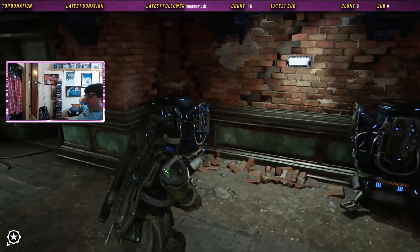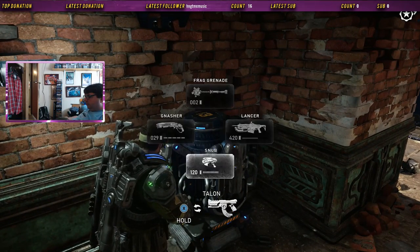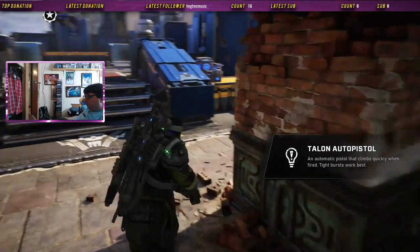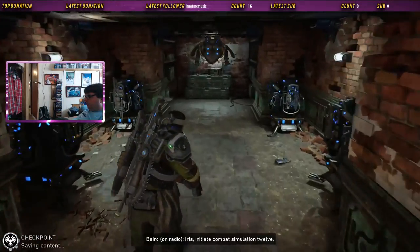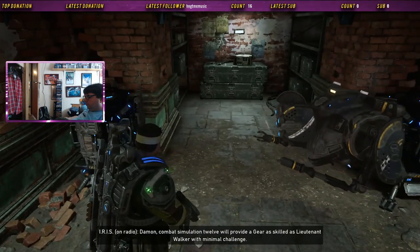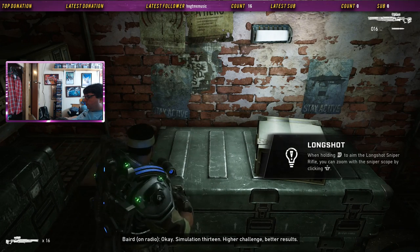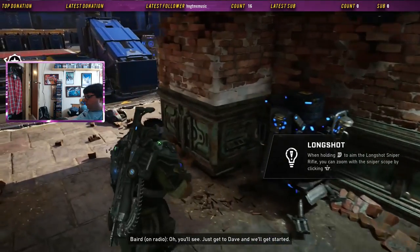Retro Lancer — I like the chainsaw Lancer. Iris, initiate combat simulation 12. Combat simulation 12 will provide a Gear as skilled as Lieutenant Walker with minimal challenge. Iris, I knew I loved you. Okay, simulation 13 — higher challenge, better results. Worst case, he's in the hospital for a week or two. Wait — hospital? What now? Oh, you'll see. Just get to Dave and we'll get started.